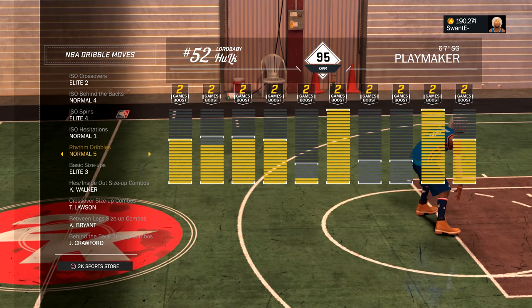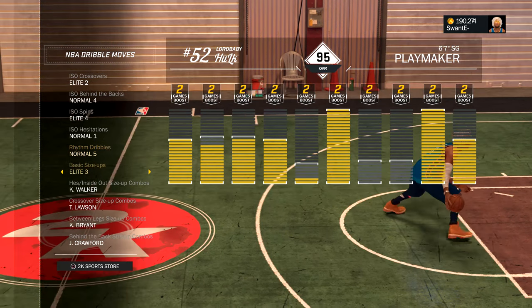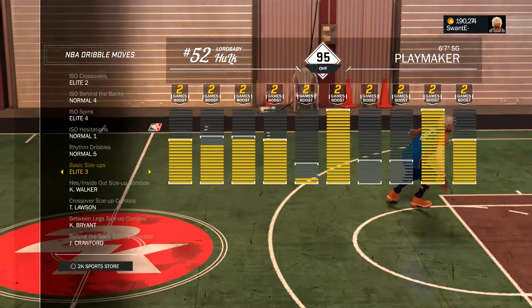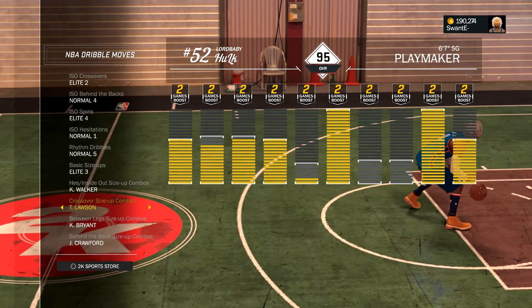It's annoying as fuck, but who cares? To do this: Elite 3, basic size up, and the tie loss and crossover. A little pro dribble guy tip.